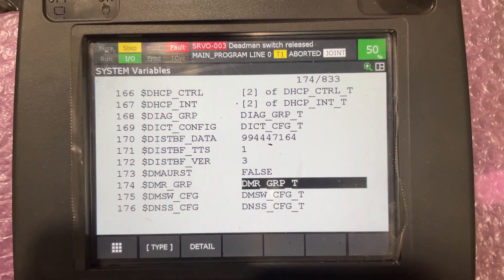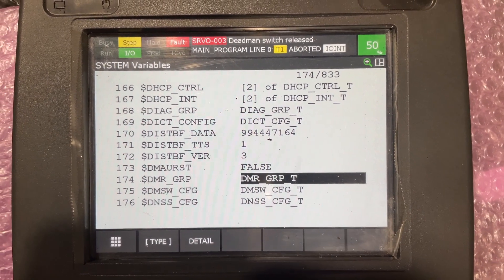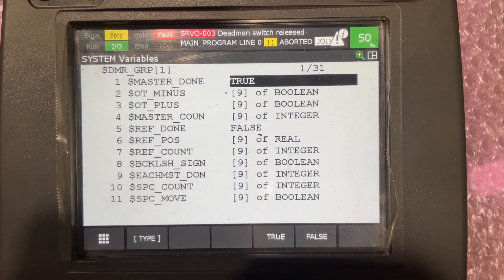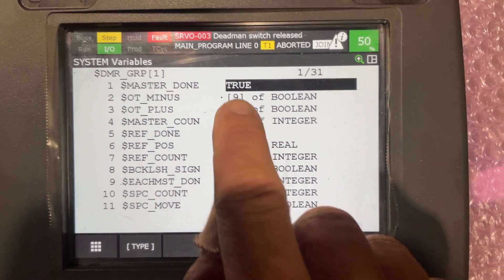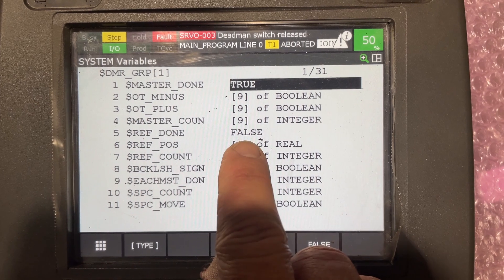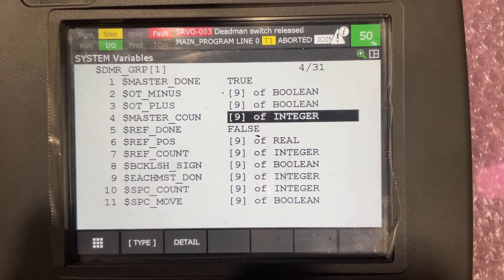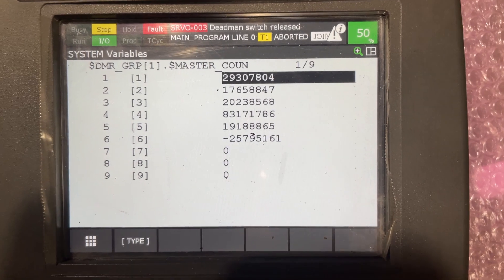In Variables, look for DMR GRB, press Enter, one more Enter since it's one group. Now we have the masters set to True, but the reference is Not True — so we need to fix that. We're going to grab all these values...